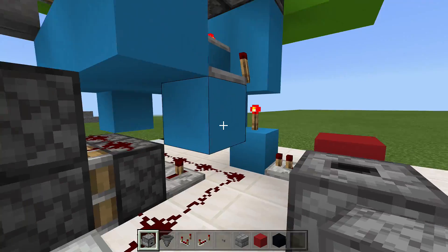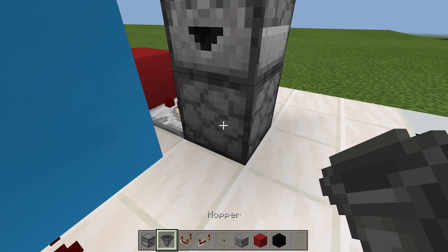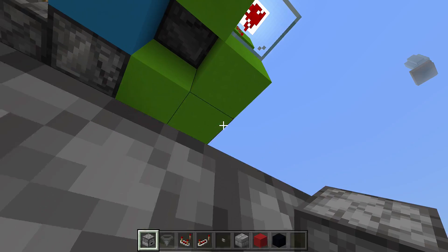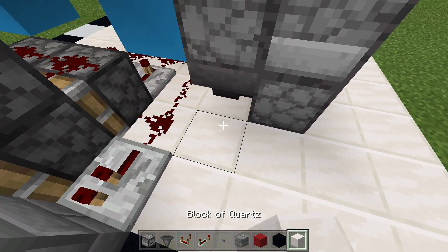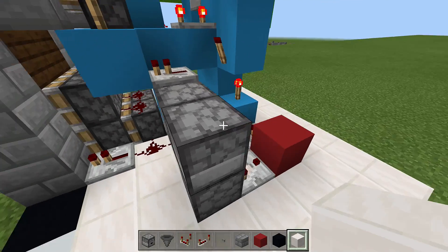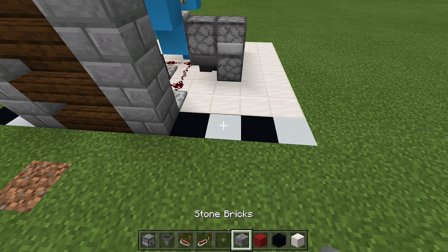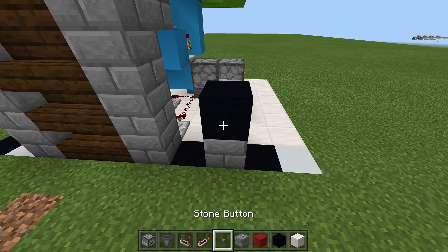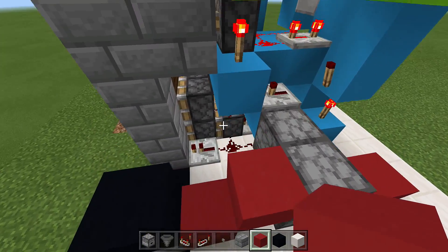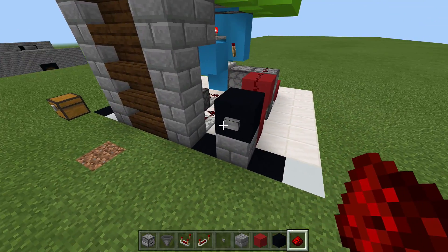Take out your droppers and hoppers. Behind the comparator, place a dropper facing up, then a dropper facing in towards the build. Right below, place a hopper going into the bottom of that dropper. Break a block and place a dropper facing down into the hopper — that makes the hopper-dropper T flip-flop. Place one item inside the top dropper. Place your button one block away from the build, then come up with blocks to the top of the dropper and place two or three pieces of redstone.